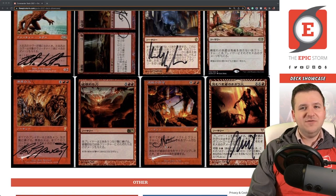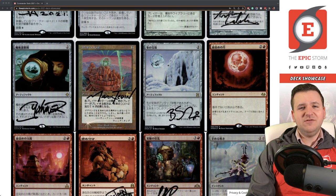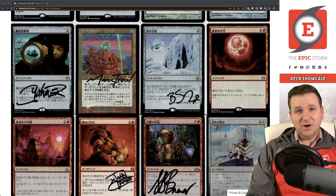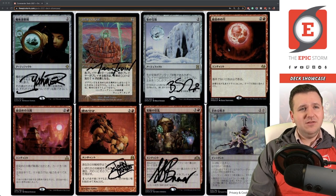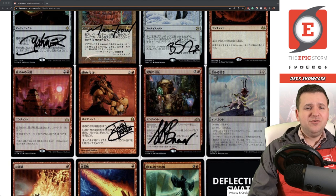The deck used to be extremely land-destruction based — Wildfire, Destructive Force, Decree of Annihilation, and Boom/Bust were all part of it. People would get really upset. Winter Orb is sort of a one or two mana lock piece without the full land destruction suite. Blood Moon messes up Commander's greedy mono-mana bases. Blood Sun punishes fetchlands — the Rog-Silas storm deck I'm building has eight or nine fetchlands, and Blood Sun just wrecks all of those. I should get it signed eventually.